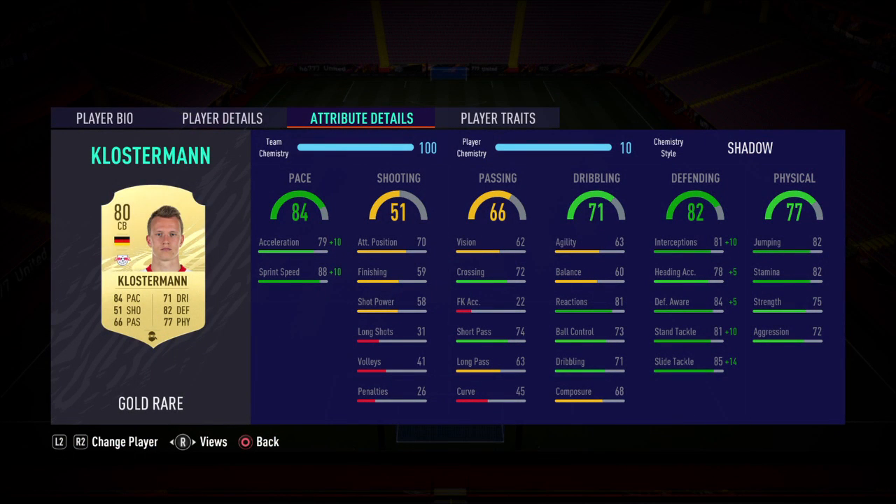Next to him I've gone with Kluivert — nothing more to be said about this card. Excellent card. If you pop a Shadow on there, acceleration goes through the roof and the sprint speed as well. 98 sprint speed — defending is excellent. Physical is not too good, so maybe you could put something else on instead of the Shadow to boost that, but I've gone with the Shadow as you don't seem to notice the lack of physical.